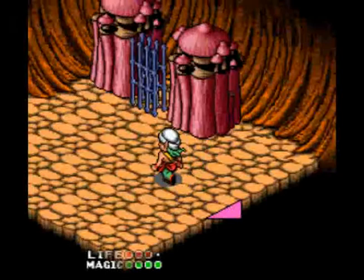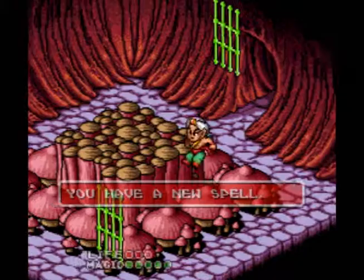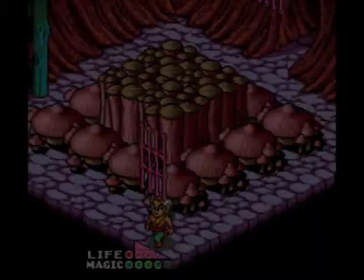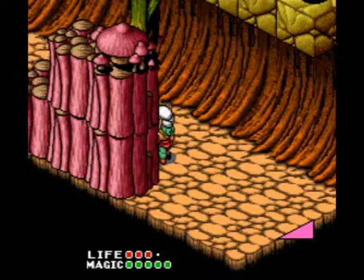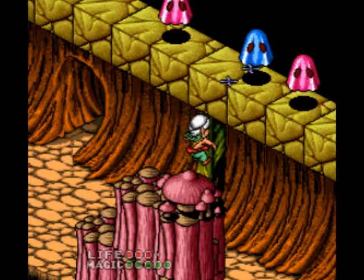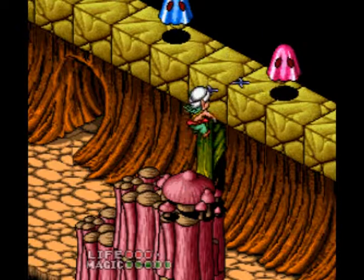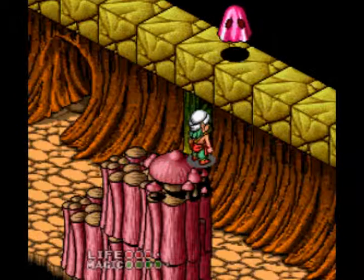Here is our new magic spell — the slow spell — which is pretty useful in a few places. It uses two magic points, one big magic dot, and it does exactly as advertised: it slows all the enemies down to a crawl. You have to kill all of these ghosts in order to get their token, and this is a perfect opportunity to use the slow spell. You might ask why I'm not using it now — you actually need them going faster in order to hit them. I'll use it on this last guy though.